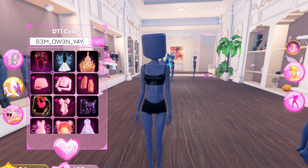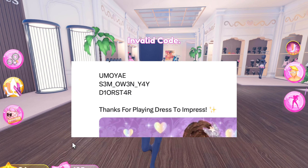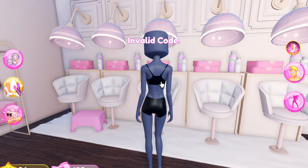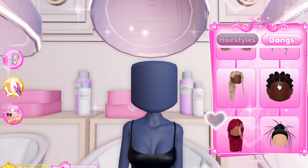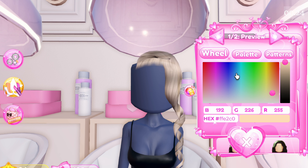Isn't this beautiful? Now the next code item is probably going to be invalid for you as well, but let's just try typing it in. So it doesn't work for me and I don't know why, because it was even posted on Dress to Impress's news channel on Twitter. I will try it again later and I will try to find out how you guys can get this code. I think it is a quest item.